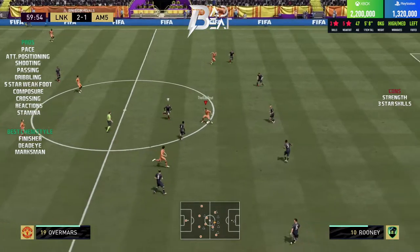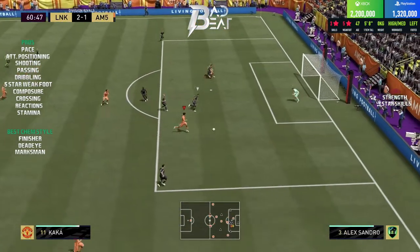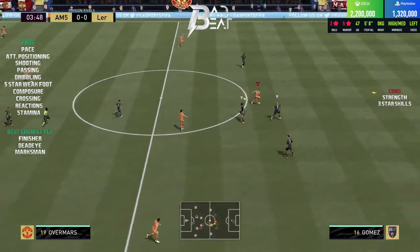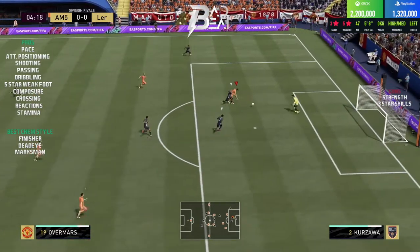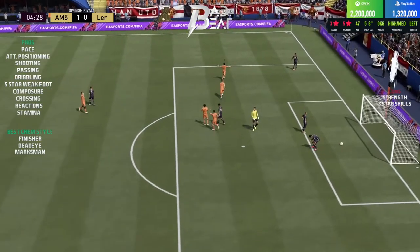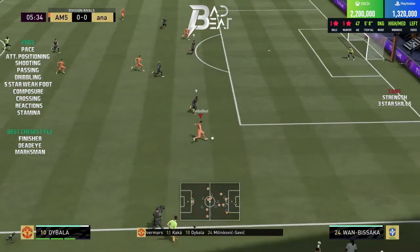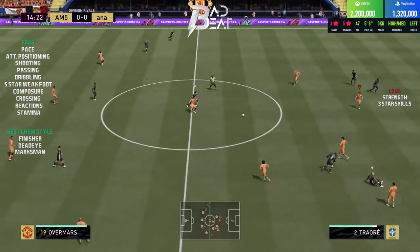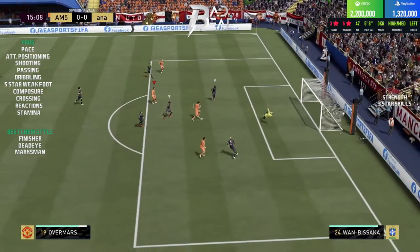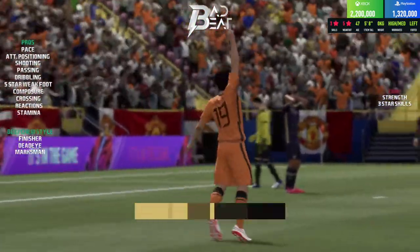His passing overall is a huge pro. In the dribbling department, Overmars felt very fluid on the ball and super smooth even in slightly delayed gameplay, with amazing left-stick dribbling — very impressive how quickly he twists, turns, and changes direction. The big con with this card is the three-star skill moves. As an attacker, a minimum of four stars is necessary, and the three-star skills kill this card from being meta. With four-star skills he would undoubtedly be one of the best wingers in the game.